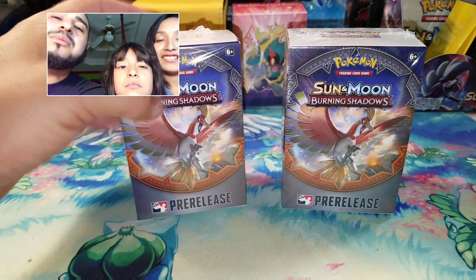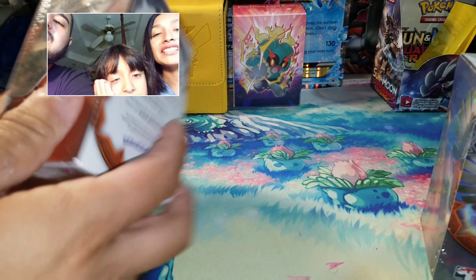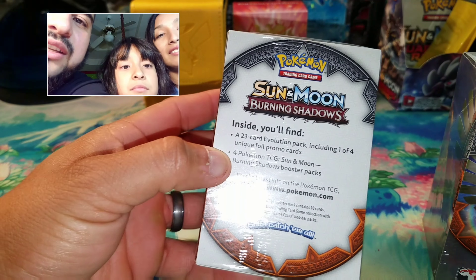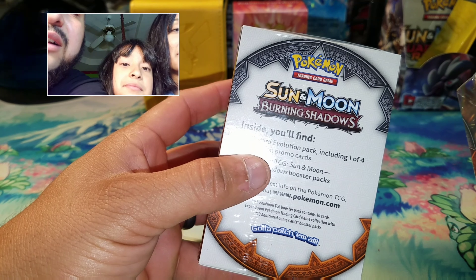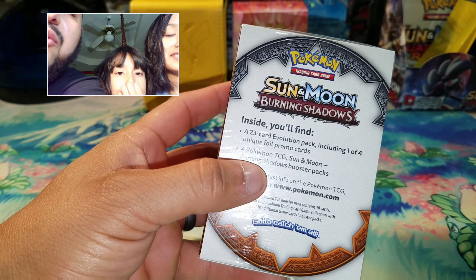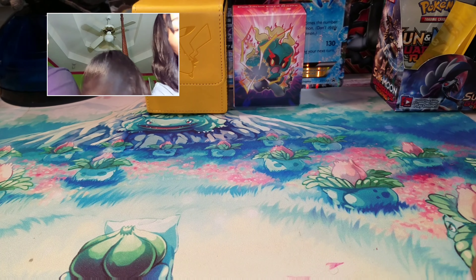I'll open one and she'll open one — we're gonna cross fingers. We may sound a little tired because it's past midnight right now. Each of these come with a 23-card evolution pack including one of four unique foil promo cards and four Pokémon TCG Sun and Moon Burning Shadows packs.